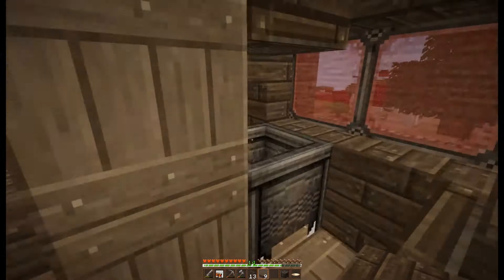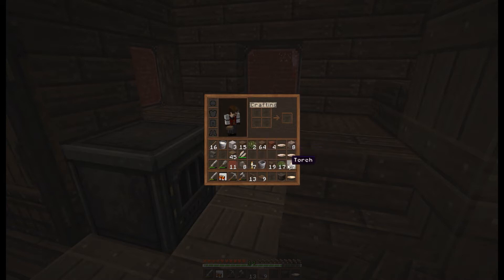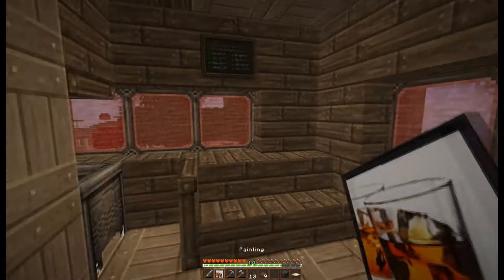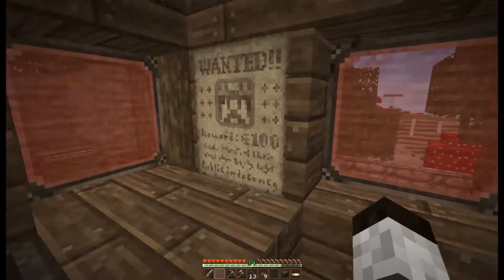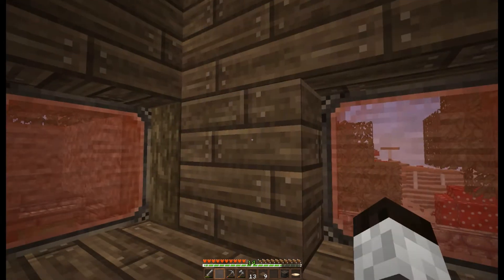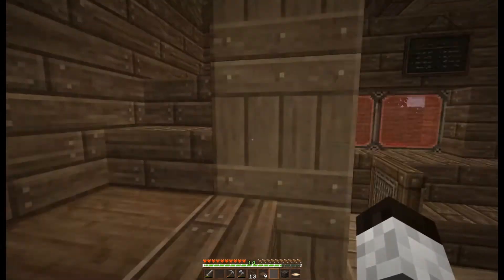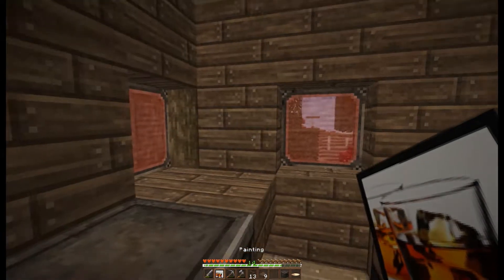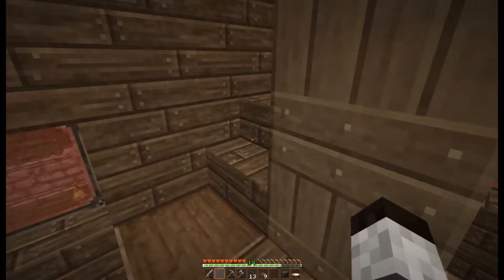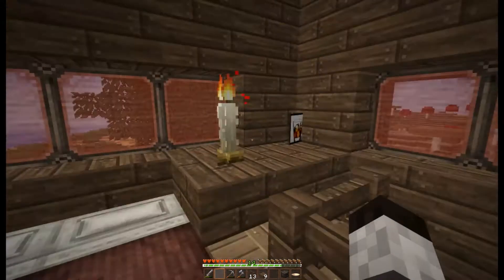I put down a workbench and a slab here. I was gonna put a cauldron but I needed to get my iron - I didn't have my iron, it was in the chest. So I'm gonna work out a way of getting out and getting my iron without getting killed. This is a resource pack, Halcyon Days I think it is - I'll put the link below if you want to have a look.